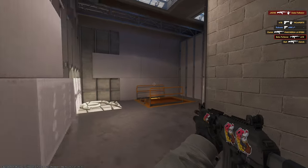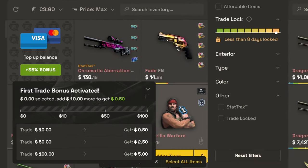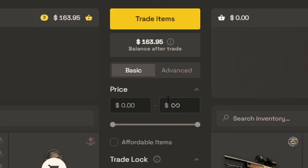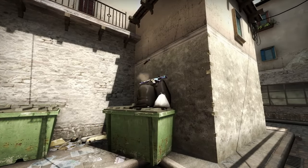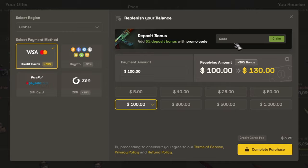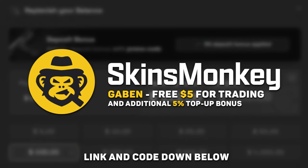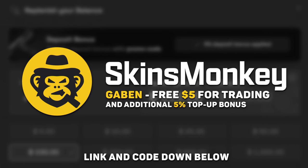While you have time, check out Skins Monkey. Use code Gaben and get up to a $5 bonus. Select a few of your current skins, pick a new one in the same price range and exchange your old CSGO items for something new and shiny from Counter Strike 2. Use code Gaben and buy skins much cheaper with a 30 plus 5% top-up bonus. Links and my code down below.